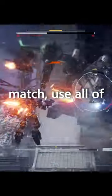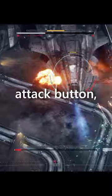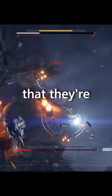Throughout the rest of this match, use all of your weapons on cooldown, so just keep holding your attack button. Fire the rockets as soon as you get that little yellow bar on the floor next to it, showing that they're ready.